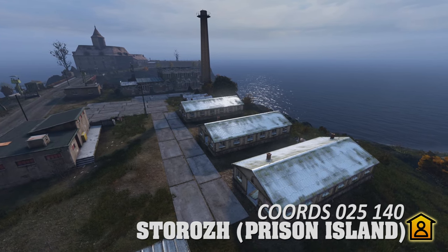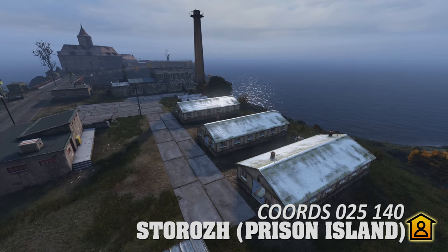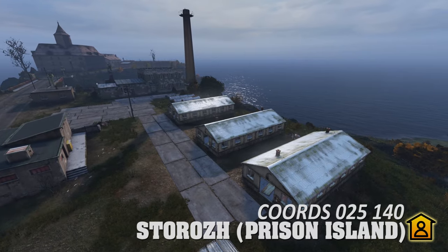If you're up for one hell of a cold swim all the way over to Prison Island, you'll find tons of loot inside these three civilian barracks locations.